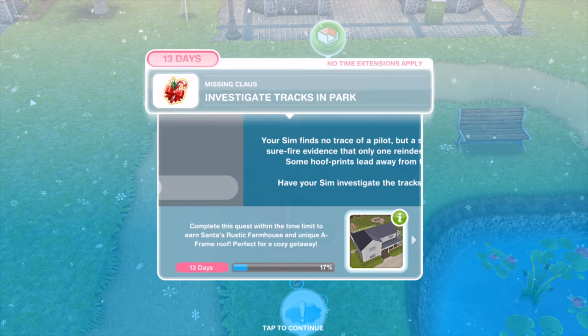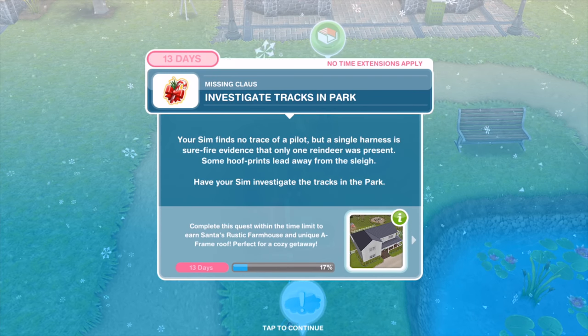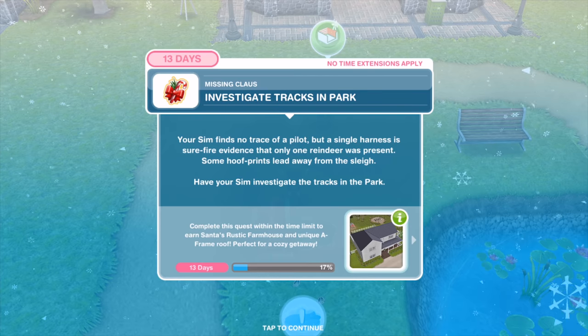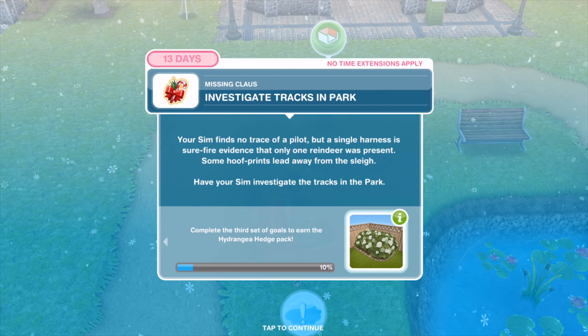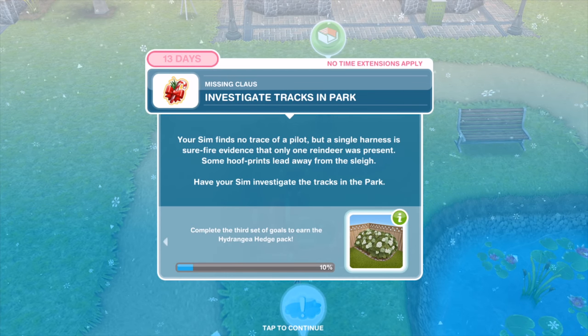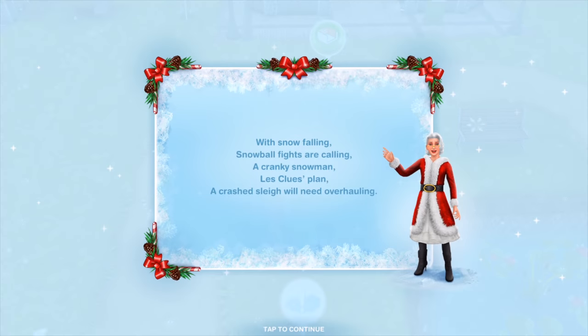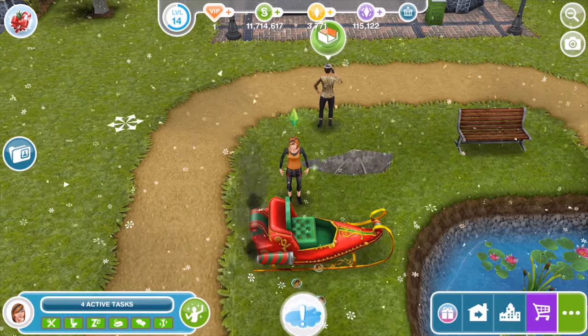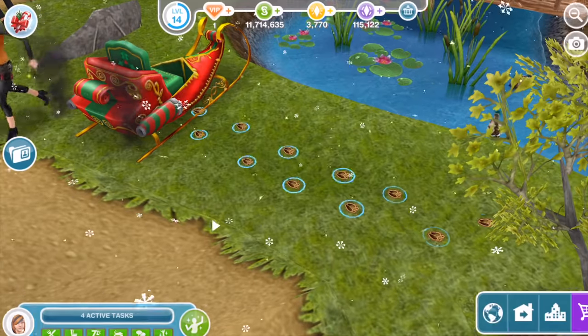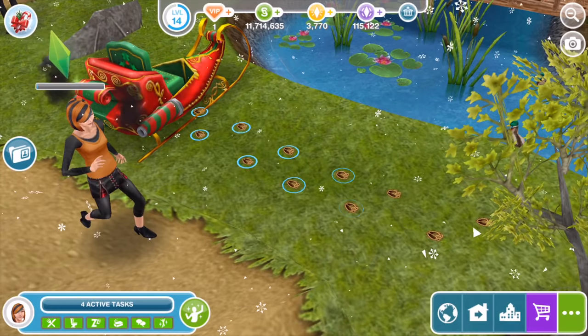Now day number three. Your Sim finds no trace of a pilot but a single harness is surefire evidence that only one reindeer was present. Some hoof prints lead the way from the sleigh. Have your Sim investigate the tracks in the park for 10 minutes.